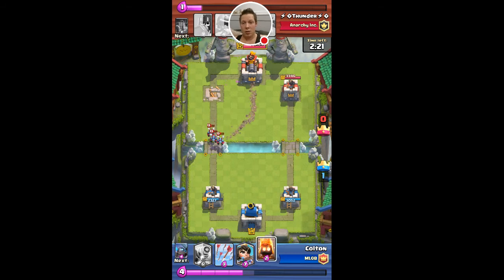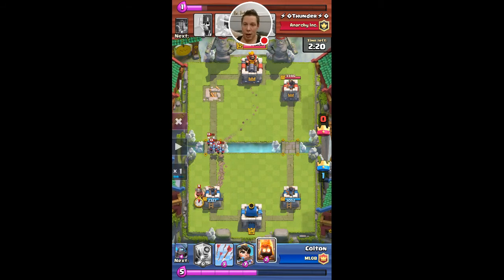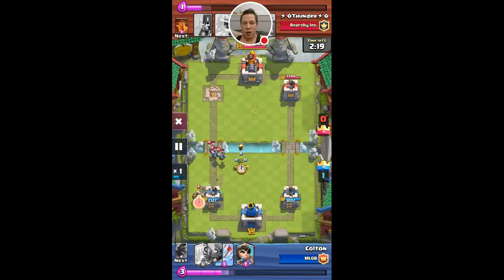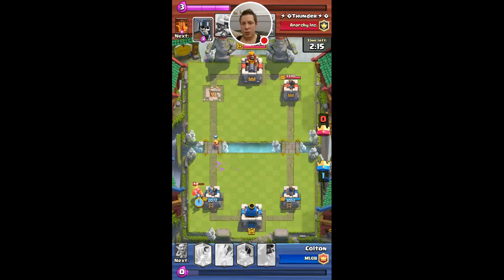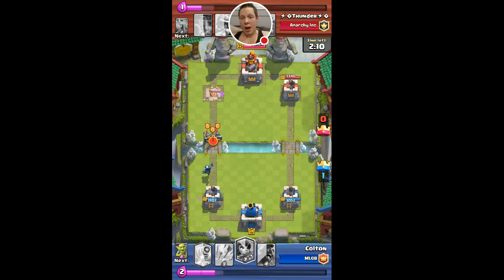Right here the minions are coming in hot and he's dropping the miner. So if he's dropping the miner here, those minions are going to have a free shot at my tower. So I decide to use the fire spirits again on the side to take care of those, and then I drop the mini PEKKA again to take care of the miner.